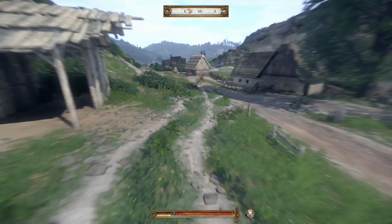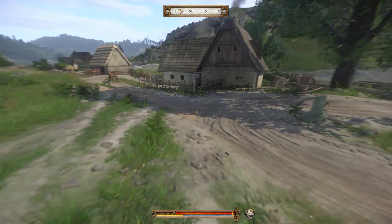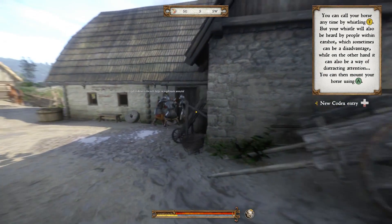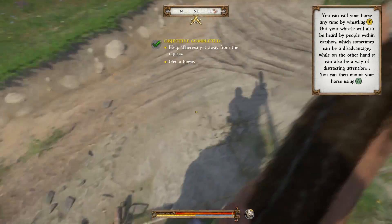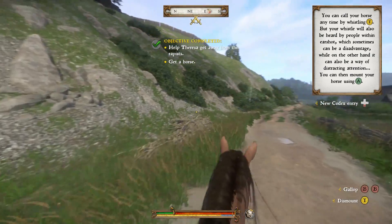During the prologue of Kingdom Come Deliverance, players will have a chance to rescue Teresa. Doing so will complete the Cavalier Quest and unlock the Cavalier Achievement and Trophy. Not only is the Cavalier Trophy easy to complete, it's also easy to miss. So we'll briefly explain how to get the Cavalier Trophy for those who wish to unlock every achievement in the game.